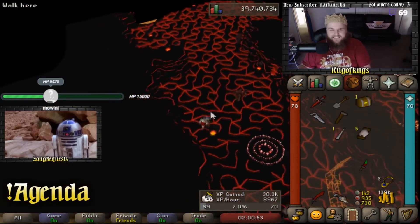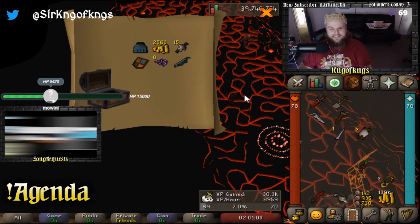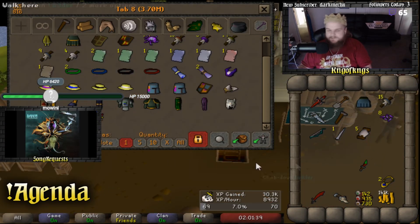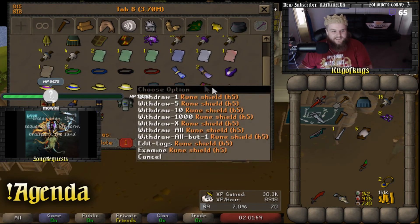Hard casket time — yes! The Rune Heraldic Shield! That's what I'm talking about, man. That's our first Rune Heraldic Shield. We'll be able to use that for some clues in the future — it's required for two different clues: one at the Agility Pyramid and one in the Kharidian Jungle. Won't have to drop those anymore. Although for the Kharidian Jungle one, that still requires a stole, which we don't have. But Rune Heraldic Shield has been obtained!